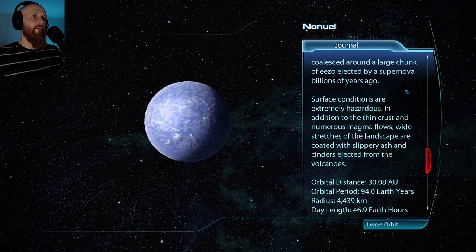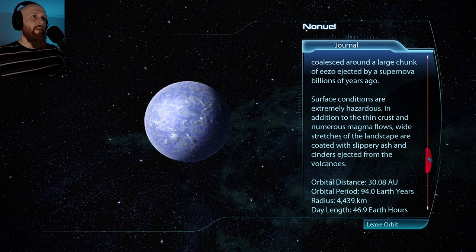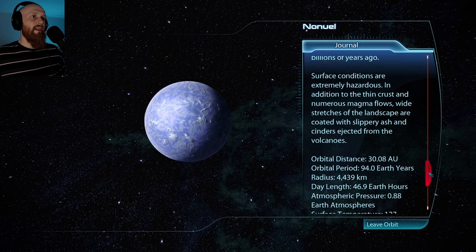Non-UL is massive enough to retain noxious carbon and sulfur dioxide venting from its many volcanoes as an atmosphere. It's rabidly volcanic, and the source of its great heat is also the source of its inordinate mass. Non-UL is the secondary source of element zero, coalesced around a large chunk of Ezo ejected by a supernova billions of years ago. Surface conditions are extremely hazardous.